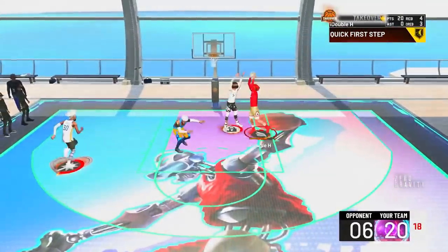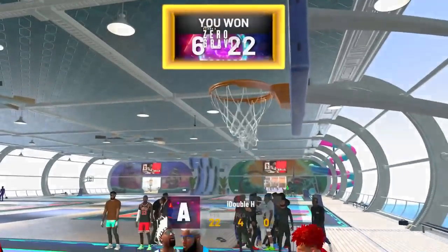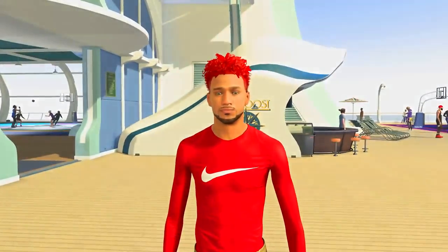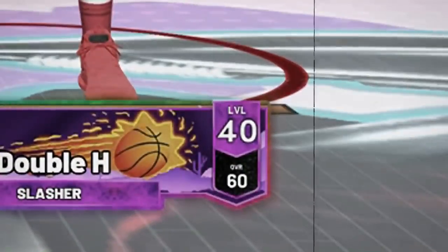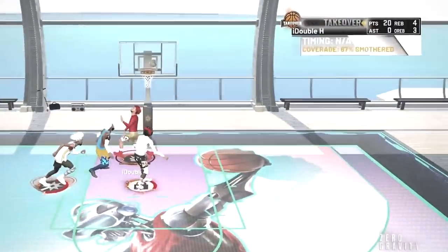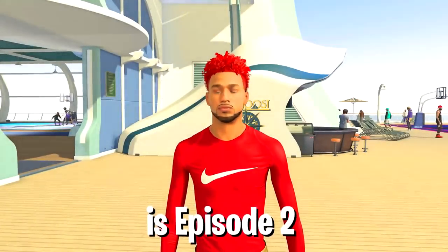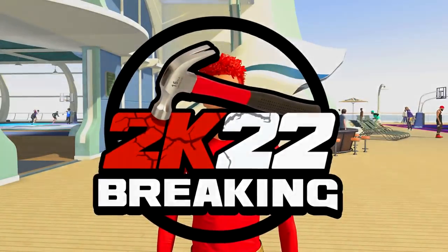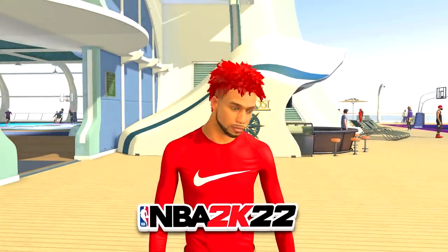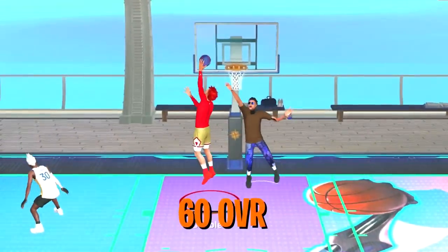Game point. This is me here, and this is also me here. You're probably wondering how that's even possible — I'm a 60 overall, but I'm making an 87 smothered layup over lockdown takeover and also getting a contact dunk. Today is episode two of breaking NBA 2K22, and we're taking a look at how truly broken the paint defense really is.